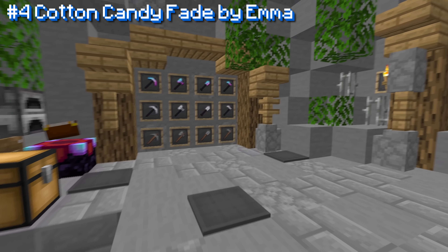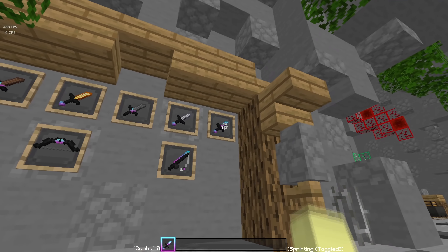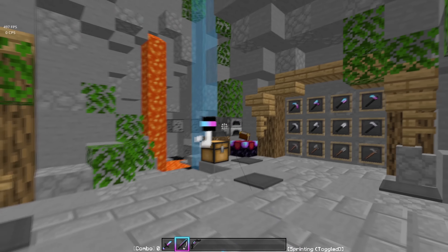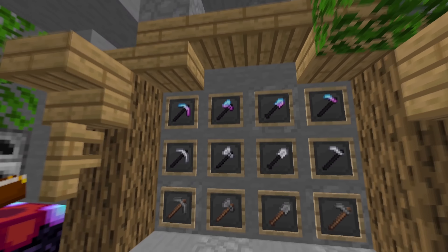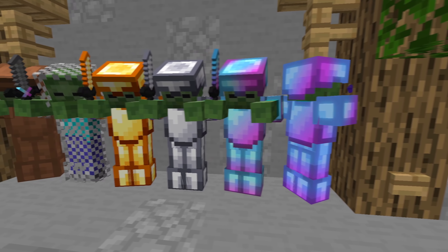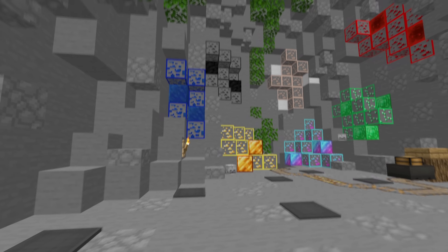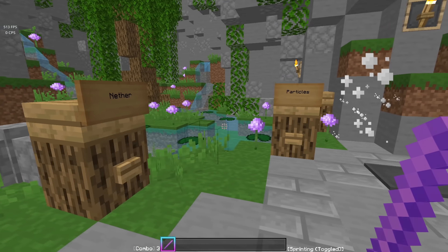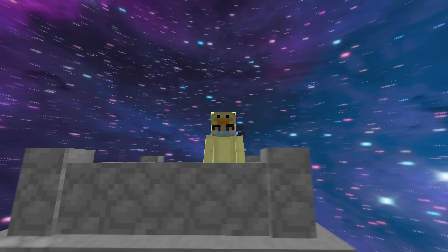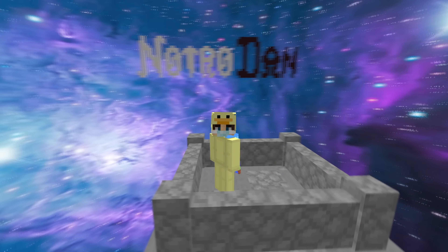Coming in at number four, we have Cotton Candy Fade by Emma. Holy crap, if you guys like these types of texture packs, be sure to go download it. Even if you don't, at least just give it a shot, because these color combinations are really freaking nice. Even the enchantment table has detail to it. Armor looks absolutely sick. Got all the swords, the bow, the rod, and the ores — you guys are outdoing yourself with these ores. The particles look great and the sky is an awesome little touch. The combination of everything is just perfect in this pack.